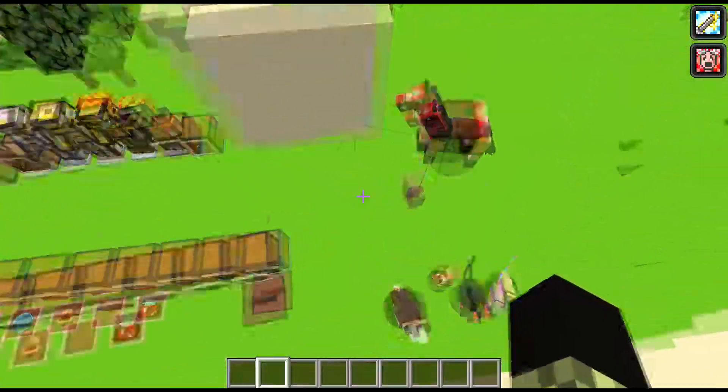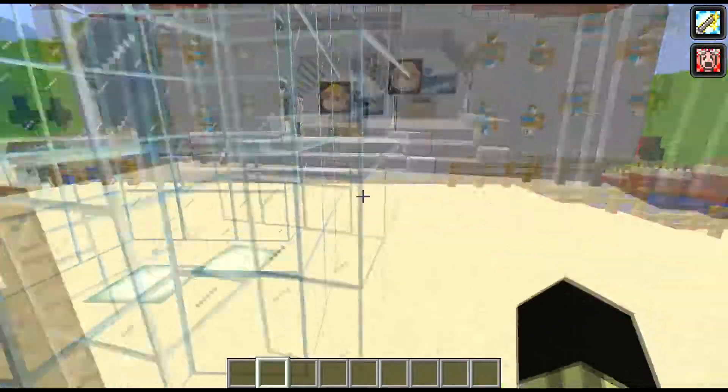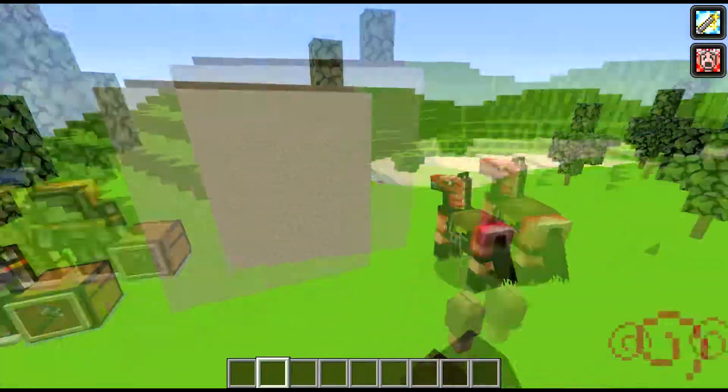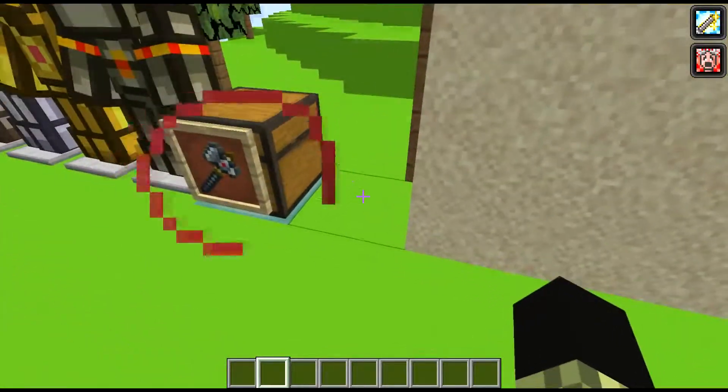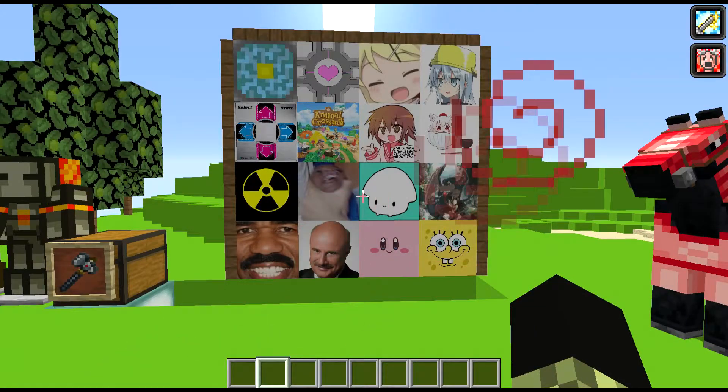Let's change the daytime. So we got our mobs, we got all the textures, we've been through all the blocks. What else have I been hiding - besides back there? This is the wall of cursed images.